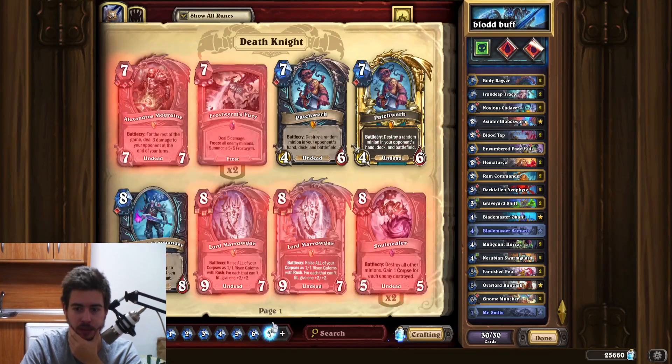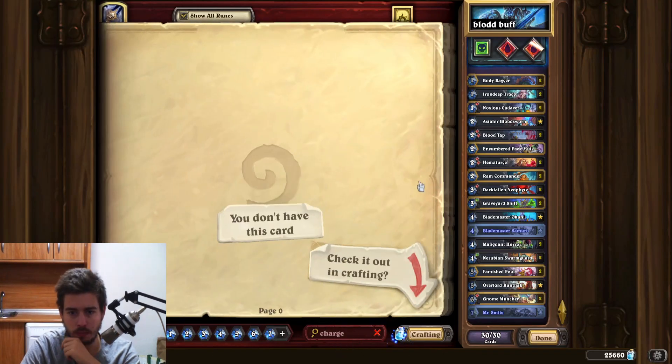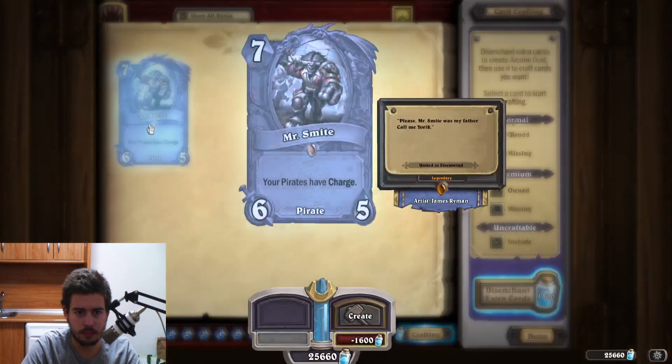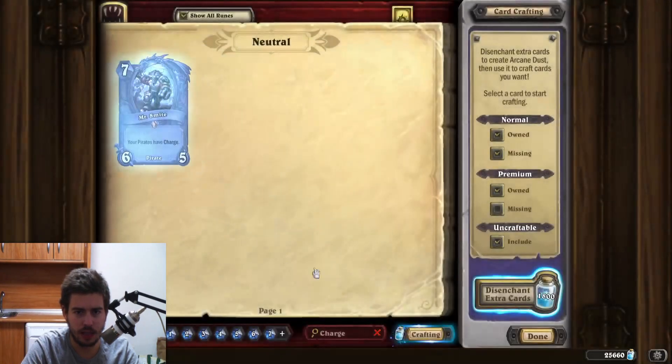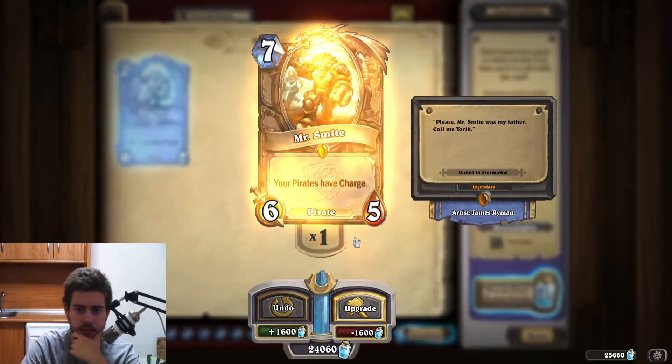So obviously if we are buffing our minions, we want the charge effect in place so we can abuse the charge, right? It was showing that I already have him, but it's the only charge in standard now really. I'll just craft it because it's a finisher and yeah, I guess it's needed.